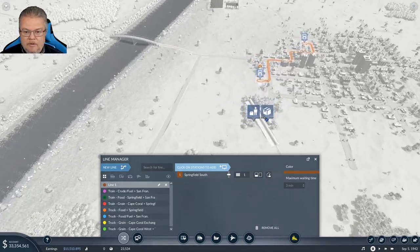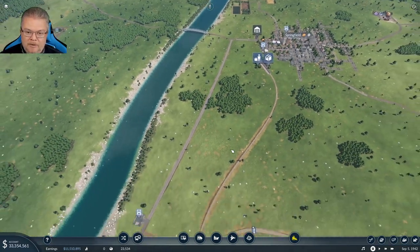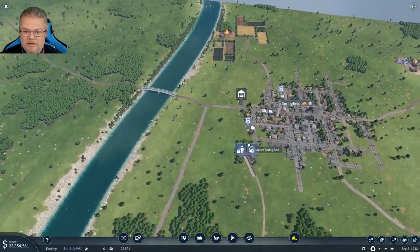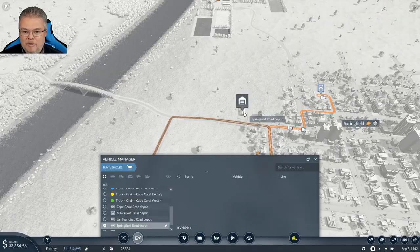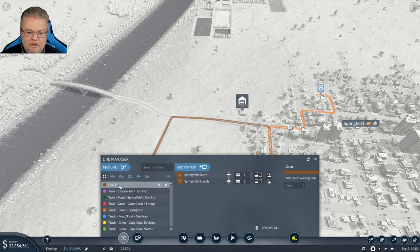Now let's get a truck line in instead. We're going from here into this truck station. We'll put a bunch of trucks on that line and call it 'Food into Springfield.'